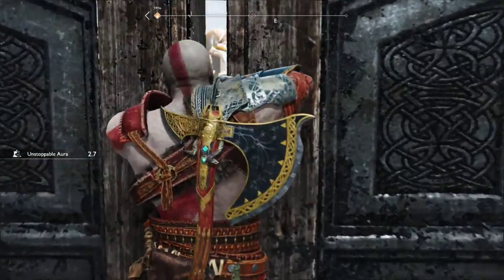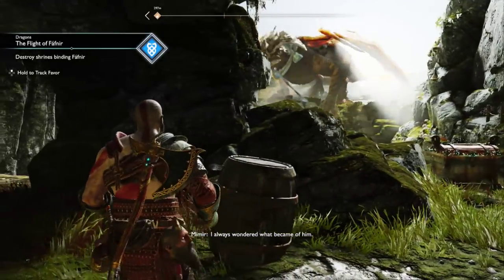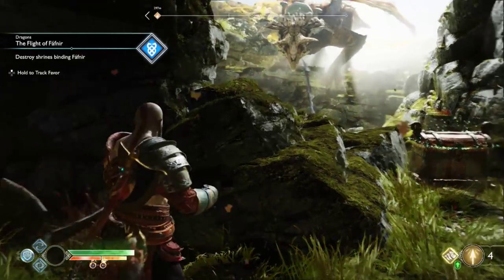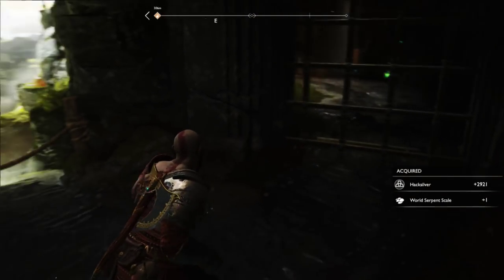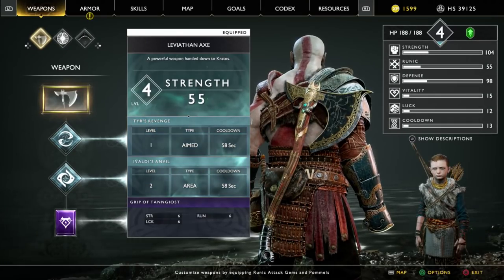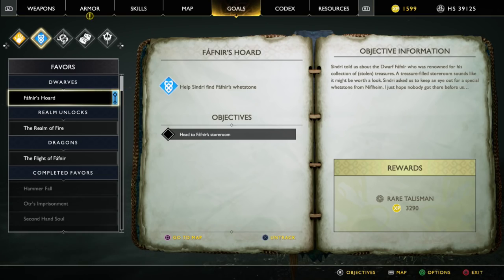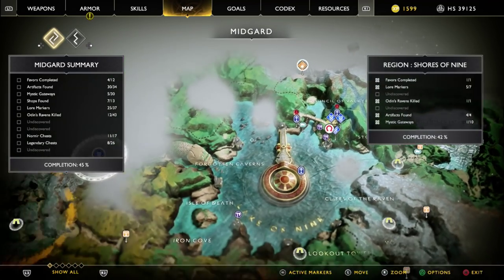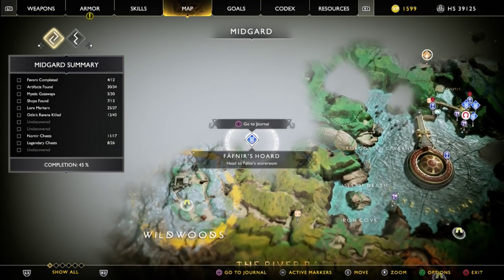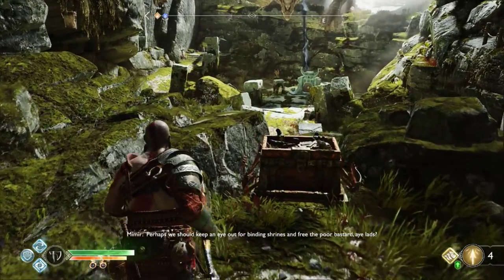Fafnir! I always wondered what became of him. Fafnir? Like Fafnir's store, on Fafnir? The very one! But Sindri said he was a dwarf! He was - and now he's a dragon! Wasn't Fafnir's storeroom here though? The life works, innit? He's chained up. Perhaps we should keep an eye out for binding shrines and free the poor bastard.